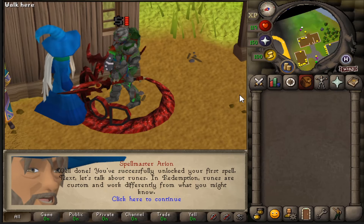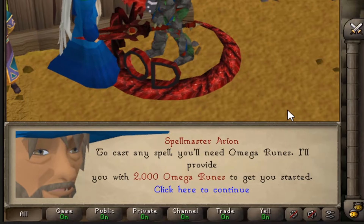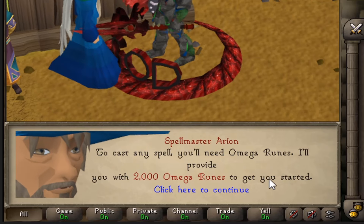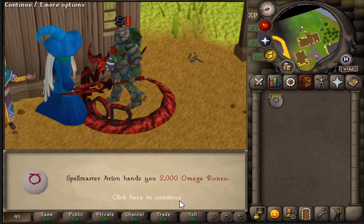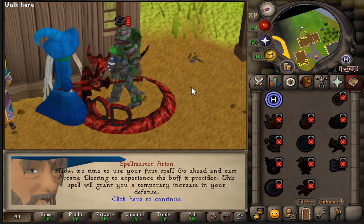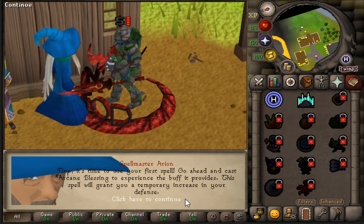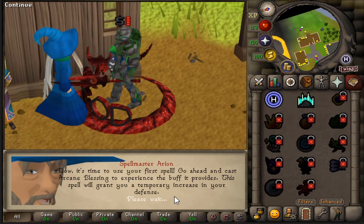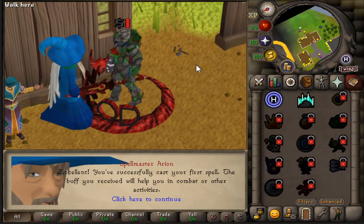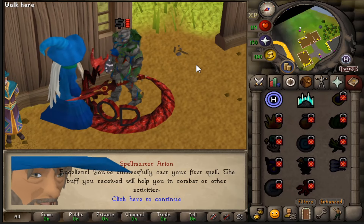Next, let's talk about runes. In Redemption, runes are custom and work differently from what you might know. To cast any spell, you'll need Omega Runes. He'll provide you with 2,000 Omega Runes to get you started. Now it's time to use your first spell — go ahead and cast the Arcane Blessing to experience the buff it provides. This spell will grant you a temporary increase in your defense. We'll go ahead and cast that — look at that little animation. 'Excellent, you've successfully casted your first spell.'